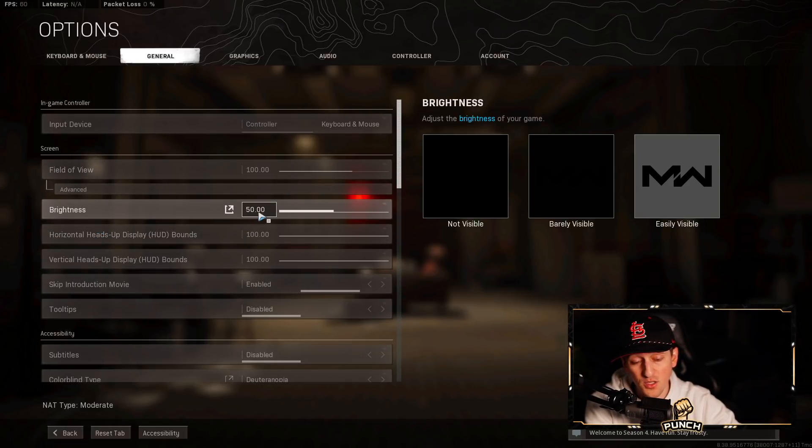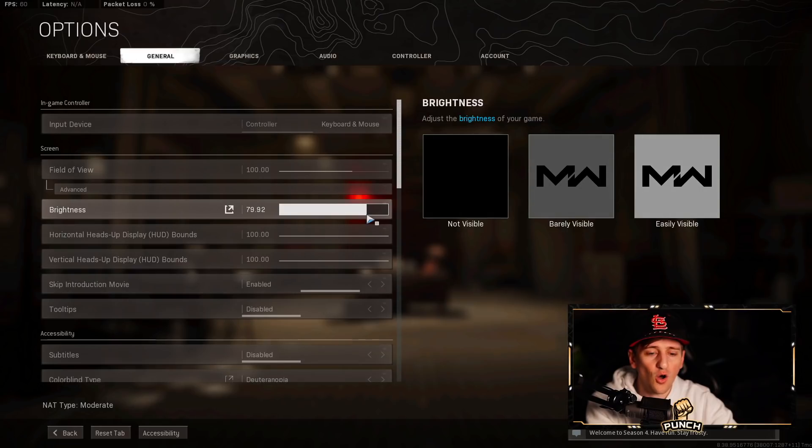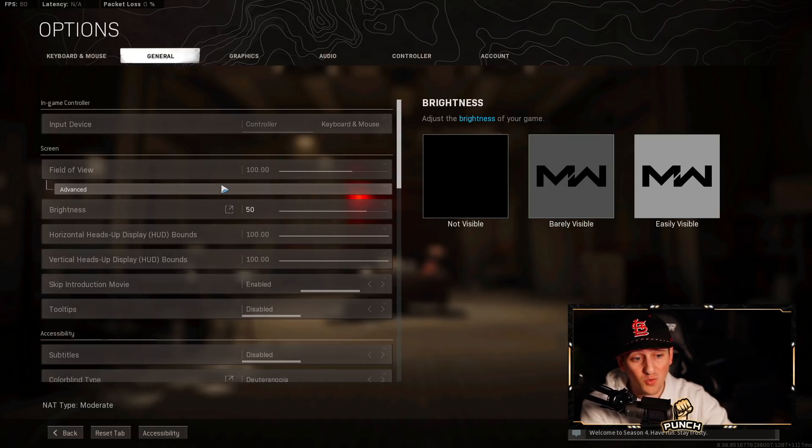Brightness — this is one not a lot of people know. In past CoDs everybody liked to jack their brightness up to 70 or 80, same with me. But on this game, when you turn brightness up it doesn't balance out the hue and contrast — all it does is wash out your screen and give it that whitish tint. It looks like absolute shit. I learned this the hard way.